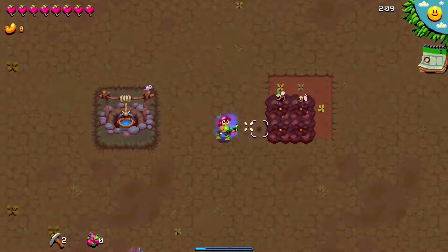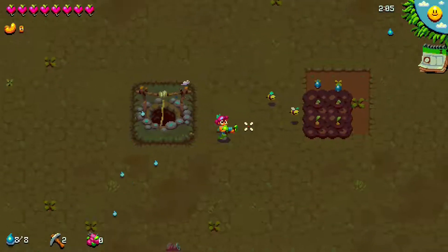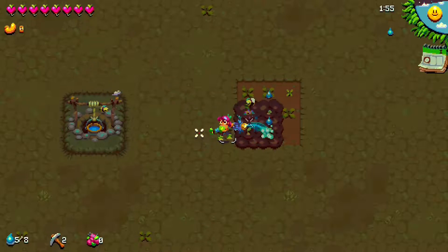Now that you have planted your crops, they'll need one last thing: water. To get water, you have to go to your well and stay right next to it. You should see your water go to 100% in the bottom left corner — 5 out of 5, 8 out of 8, however much water you have, it should max out. Your crops will need water through each growth stage. When you water them, they'll get a little bigger, and when you water them again they'll grow again until they're ready to be harvested.